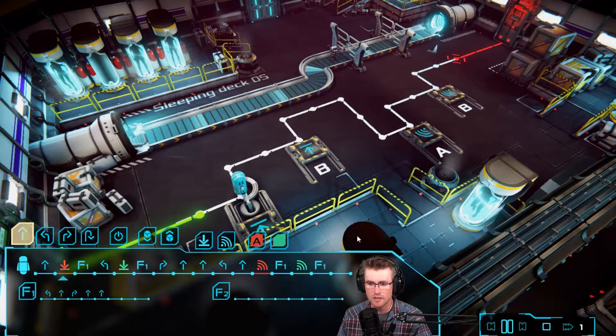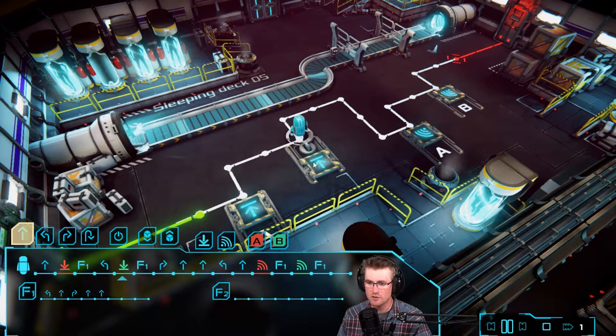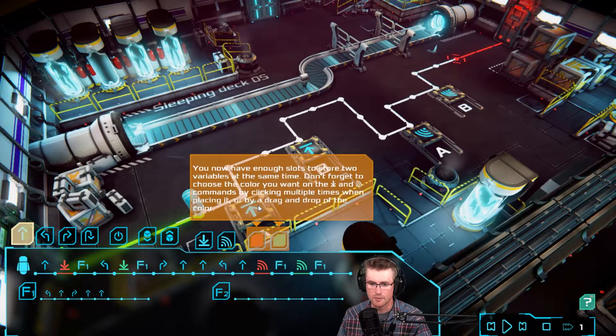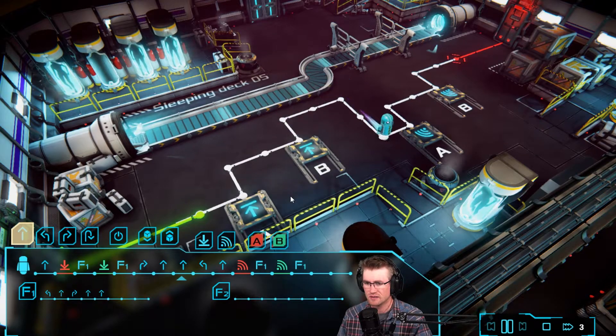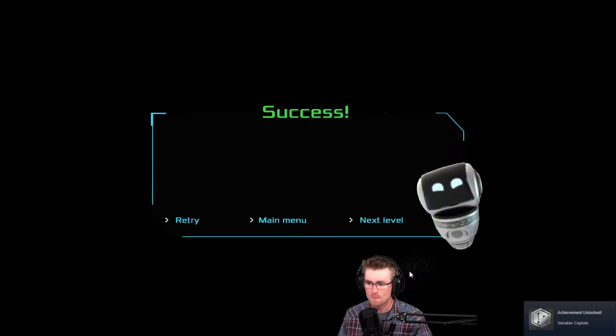This should take us through — so we pick up A, A is on red, and then B is on green. We went forward, pick up, and then left, forward, right, left, forward, left. Yeah, left, forward, right, forward, forward. And then we turn — we got to get rid of the left here. There we go. So now it should be good. It's going to pick up that, that's going to drop off that, and we make it to the end. But we only used one program. Variable Captain, we did it!